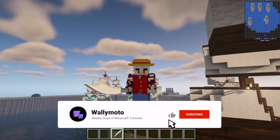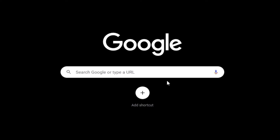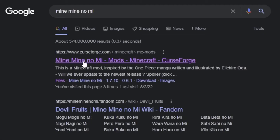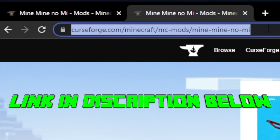As always, if you find this video to be helpful, smash the like button, subscribe, and let's get to it. Go to Google, type in Mine Mine No Mi, click on the first CurseForge link, or type the following to your address bar. I have the link below if you need that.